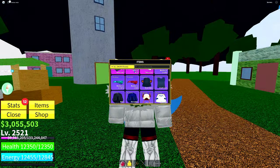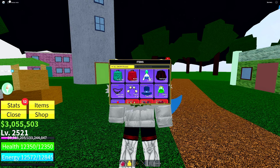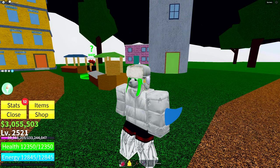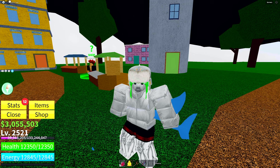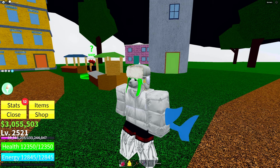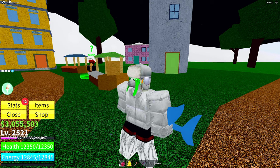On to the final first sea accessory, Usopp's Hat. Like the marine cap, you need to kill people to unlock this hat. Specifically, you need to kill three people around your level and you have to be a pirate with a bounty over 250,000. This hat will give you a 7.5% increase to gun damage and a 15% reduction to all gun cooldowns. Let's move on to the second sea now.